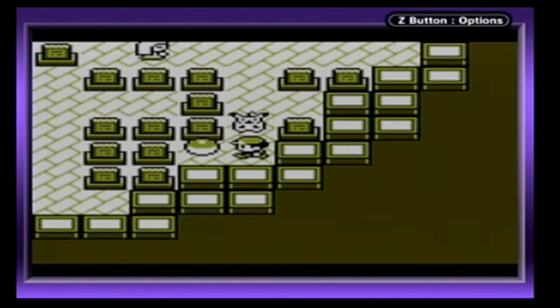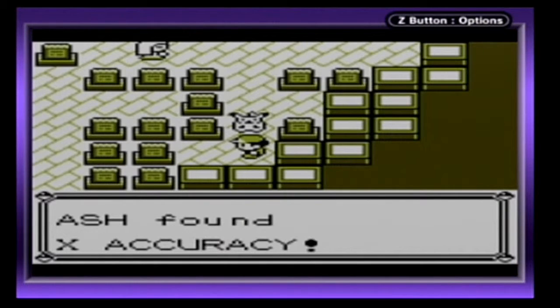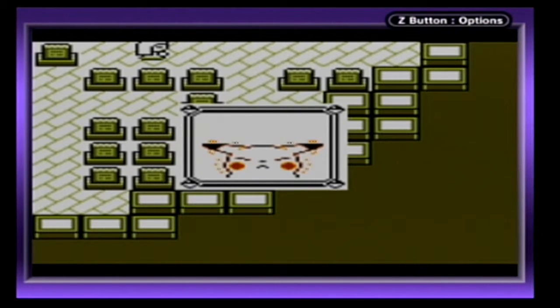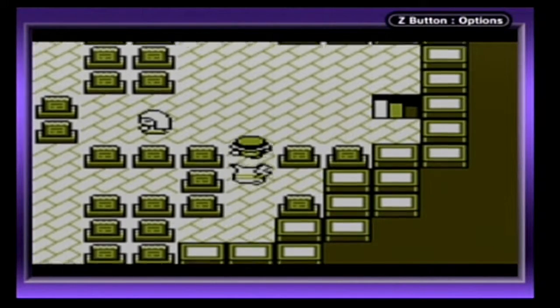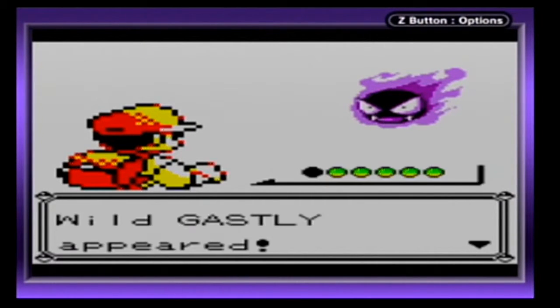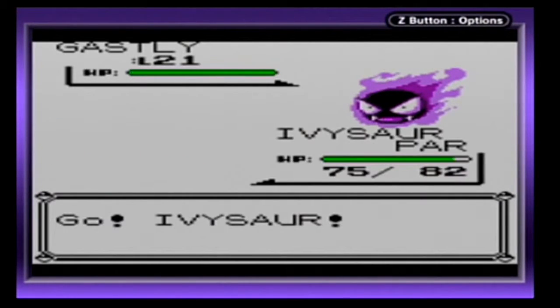We can still get some good items here if I can. X Accuracy — thank you. And I forgot to show what Pikachu looks like in here. He's completely scared and completely shocked, being surrounded by Ghost Pokémon.